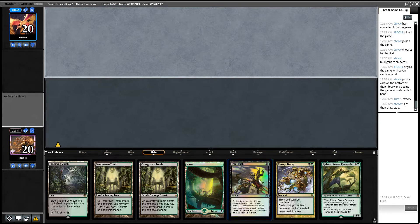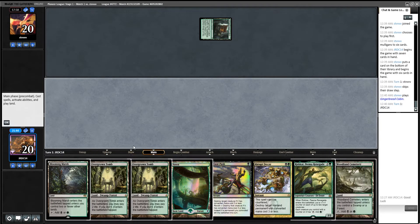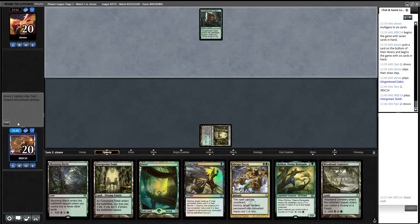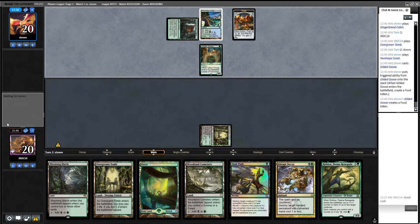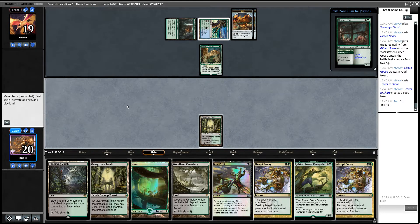We're still learning the deck, so, you know — nothing wrong with learning a hand here. That sucks though, drawing a land there really sucks. Goose. The Goose — just making a food. That's fine. I like it.